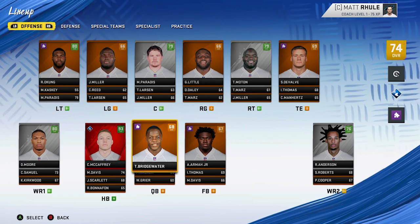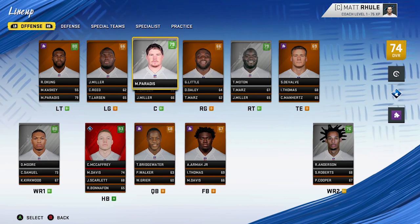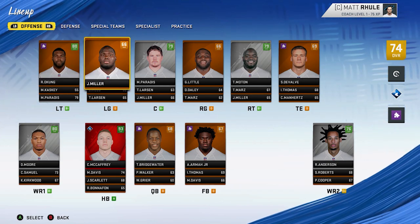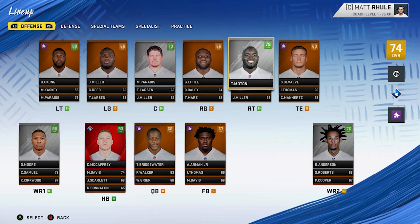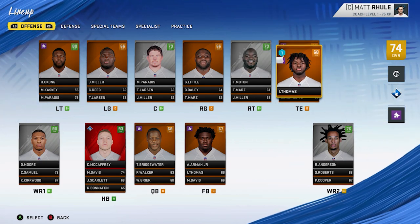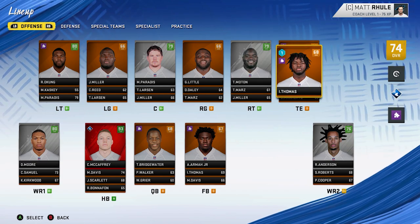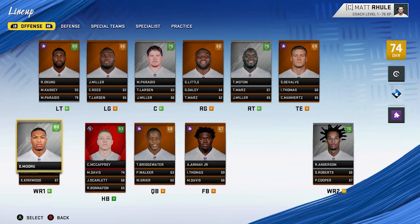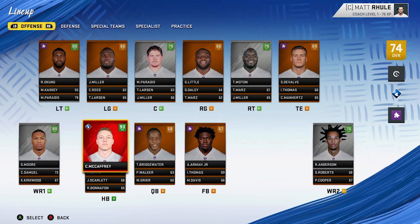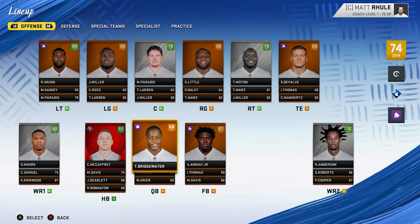This is a rebuild season, but that doesn't mean we're tanking for Trevor Lawrence - we do want to try and win. On offense, the O-line has a lot of moving pieces: Greg Little, Oh Kung, John Miller. Tight end is a mess - Ian Thomas has an opportunity to prove himself in his third year after Greg Olsen left, but he's on a short leash. At wide receiver we've got Robbie Anderson, DJ Moore, Curtis Samuel, and Christian McCaffrey could line up in the slot.